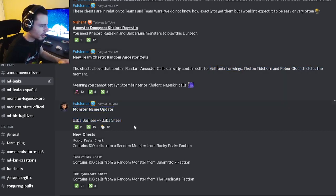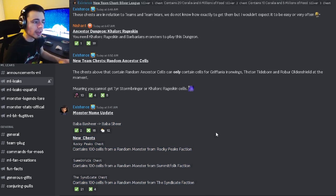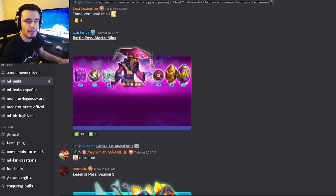We have a monster name update: Baba Bashir is now Baba Sheer, which makes more sense and is easier to say. We also have some new chests where you'll be able to get monsters from certain books, which is pretty cool. That's all the leaks for this video — let me know in the comments what you guys think of all these new leaks, and I'll see you in the next one. Like, share, and subscribe — goodbye!